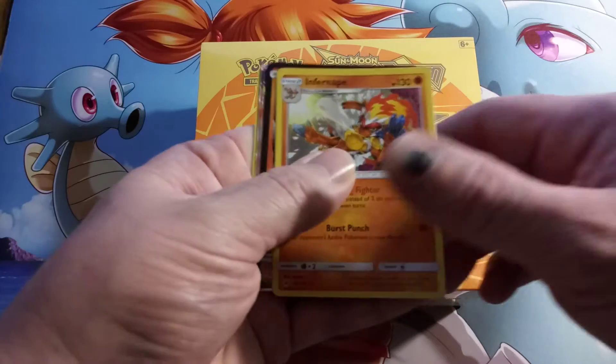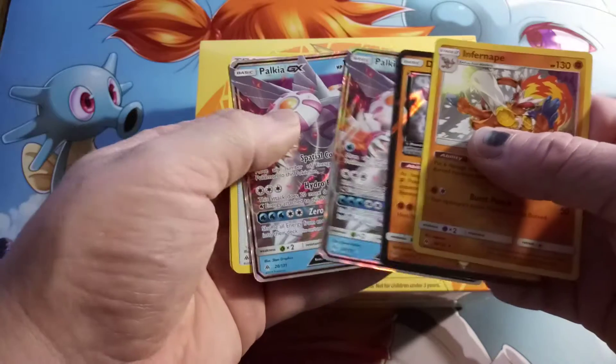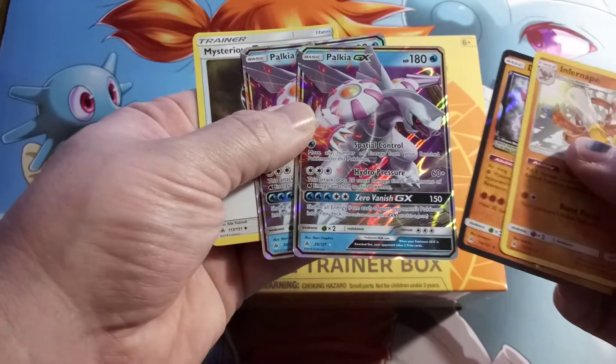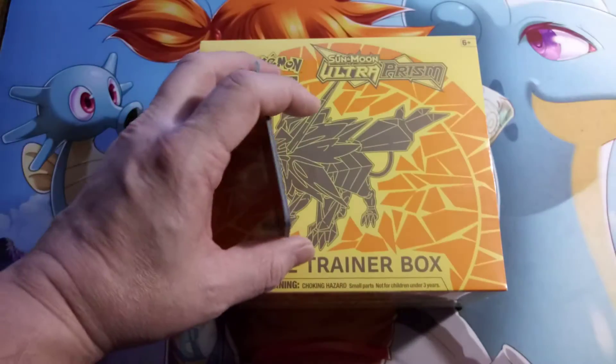We had an Infernape, a PowerRare, a Diancie Prism Star, and two Palkia GXs. Not one but two Palkias. A lot better than the Crimson Invasion, but it's a freakin' Palkia.